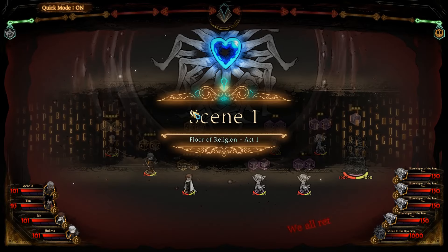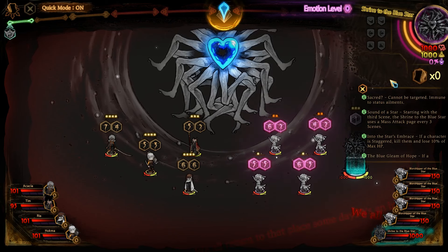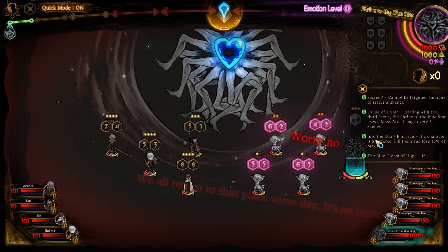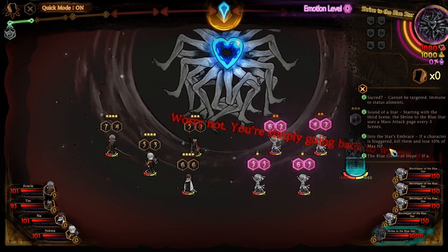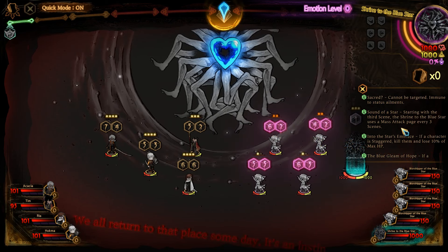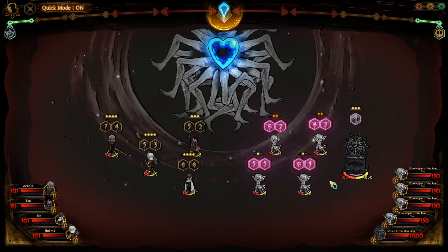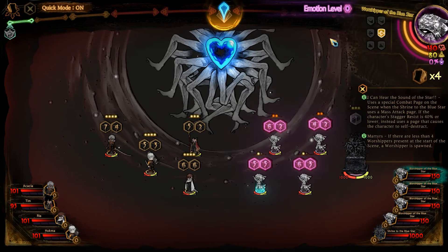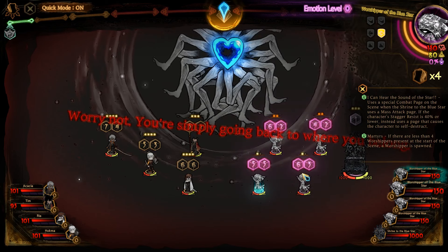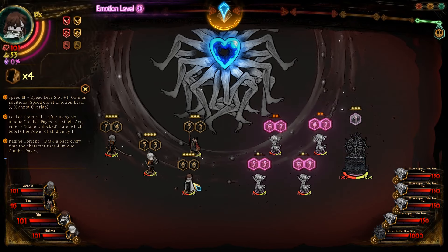Alright, let's get into it. Shrine to the Blue Star has a lot of passives. The only ones you need to worry about are Into the Stars Embrace — if a character is staggered, kill them and lose 10% of max HP. When you kill 10 Worshippers, you'll win. And then Sound of a Star, which will make this run to the Blue Star use a mass attack every three scenes, starting with the third scene, so 3, 6, 9, etc. The Worshippers will be immune to all damage and ineffective to all stagger damage, except for one damage type which will be fatal — in this case Pierce, Pierce, Slash, and Blunt. That's why I decided to focus on single damage types for my characters.